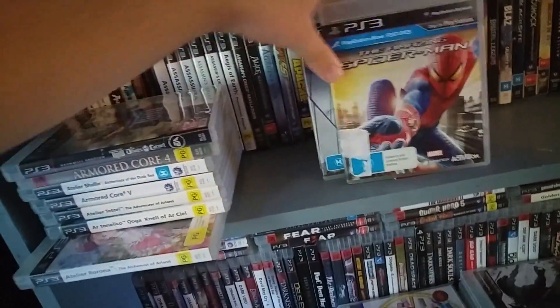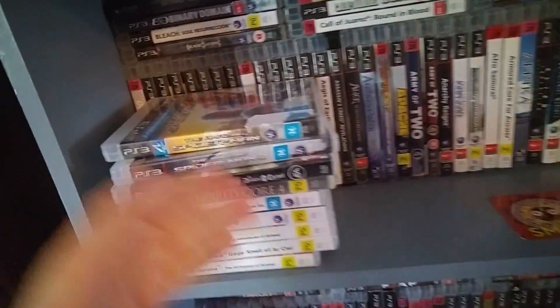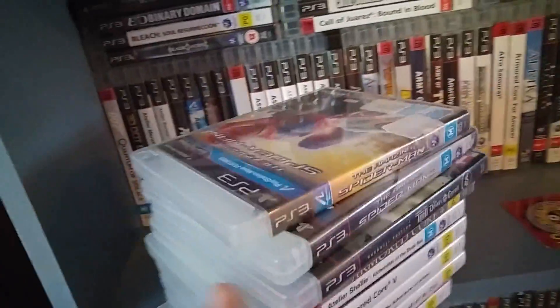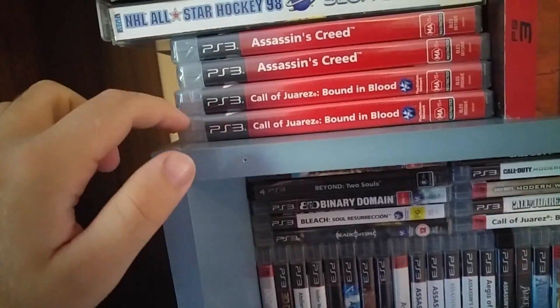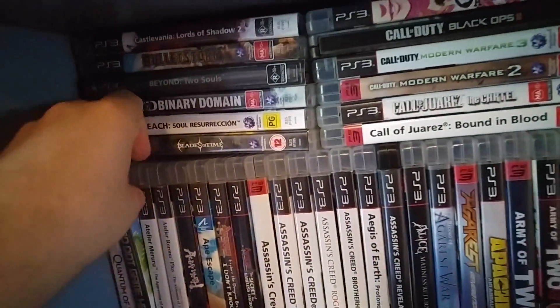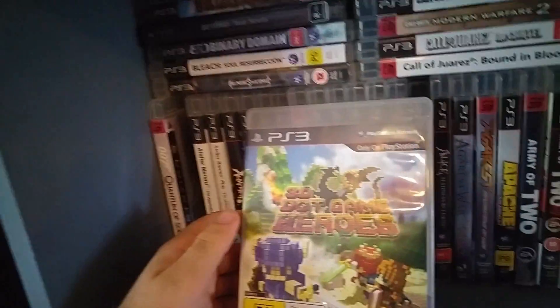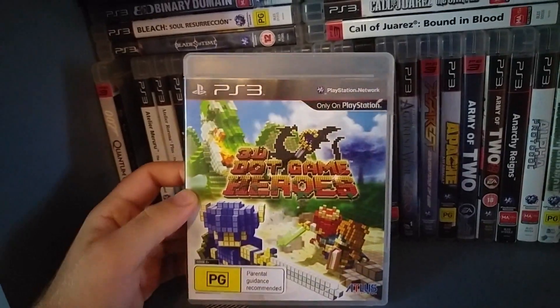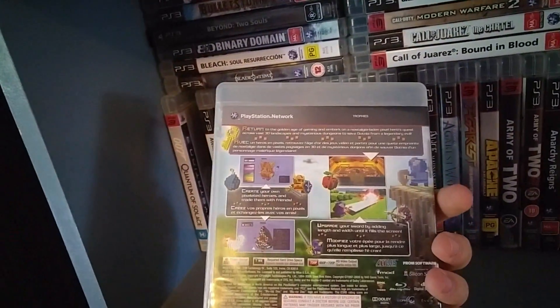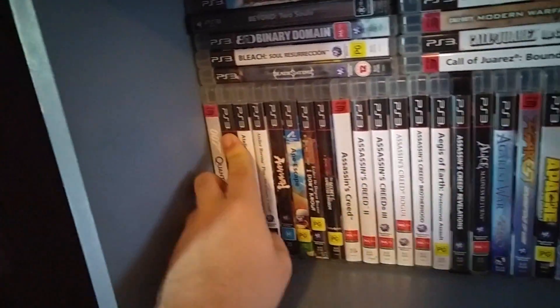The Amazing Spider-Man games are very easy to get into — good superhero games, and who doesn't like a good superhero game. Up here are my sealed games; I got these like a dollar each one time. 007 Quantum of Solace. 3D Game Hero — a very interesting game, kind of a Zelda clone from around 2011 where you play as a pixel character in 3D. It's cool. Atelier Meruru Plus, which is the updated version of that game.